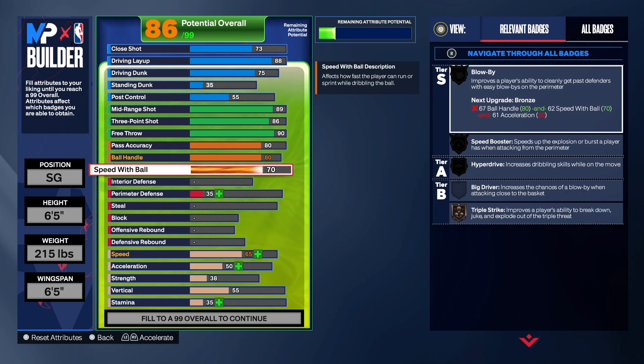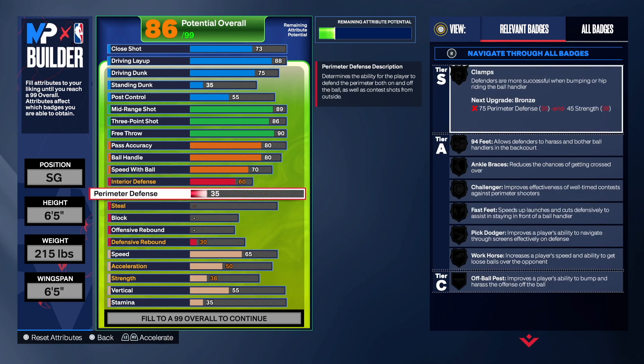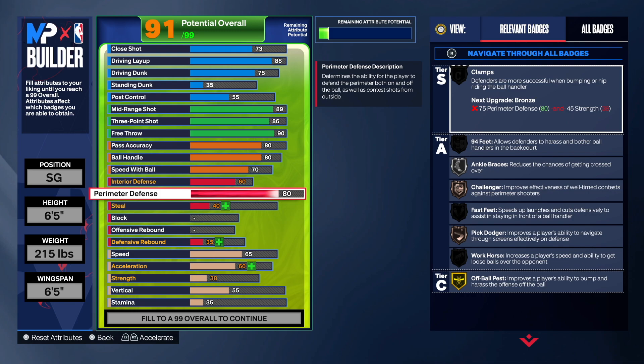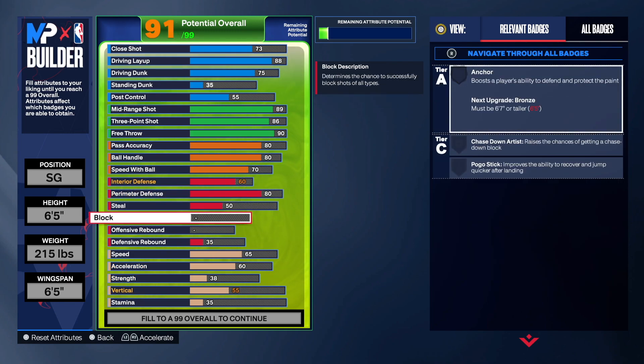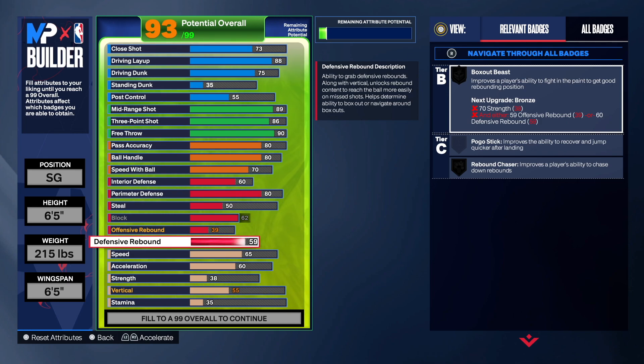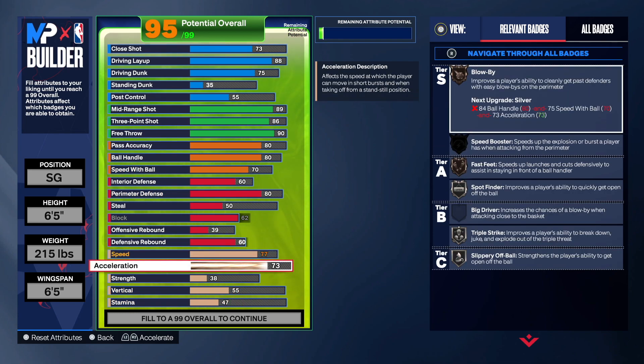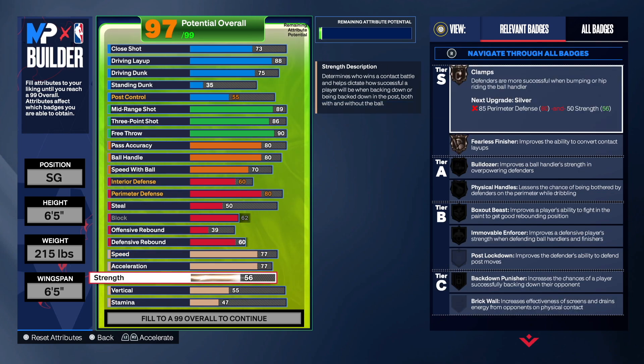We're only going 70 speed with the ball because that's what he had. For interior defense, 60 — very important, always good to have some interior defense. Perimeter we're going 80 — that's solid. Steal we're going 50. For block we're going 62, which is the max, so just max that out. For rebounding, he's not known for it, but I went 39 offensive and 61 defensive just to get Rebound Chaser. It doesn't make much sense with a 6'5" wingspan, but if you can get Rebound Chaser, why not?